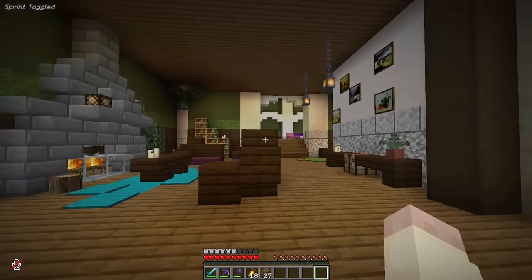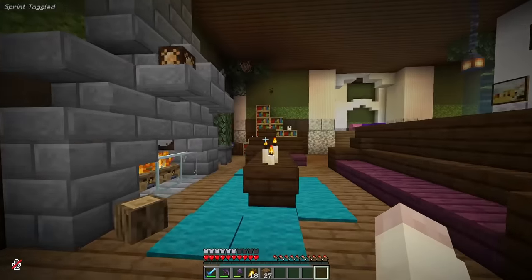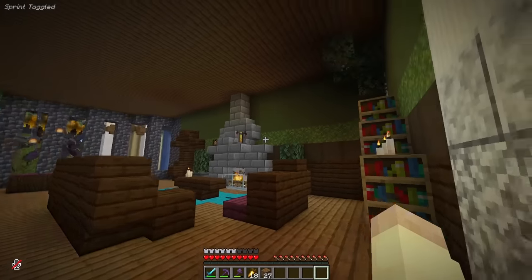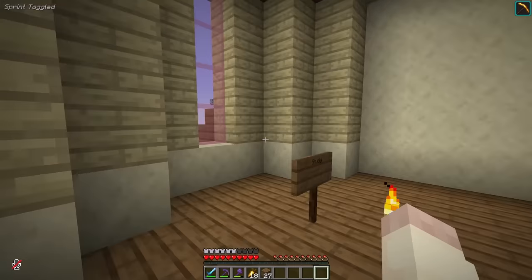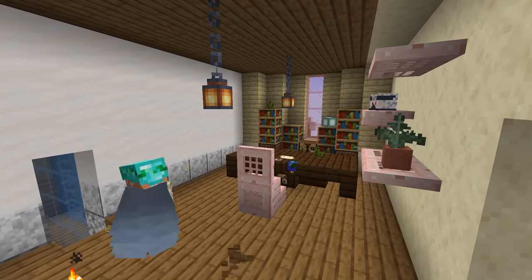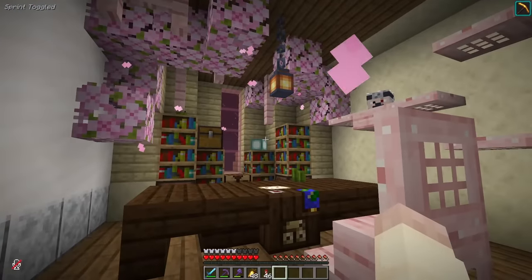It may not be the flashiest of interiors for a living room, but I really like the little details I've added in here. It's nice and cozy and I think that's everything a living room really should be. Now on to the study — this one should be pretty simple. Little study area complete. Now it's time for the grand finale.